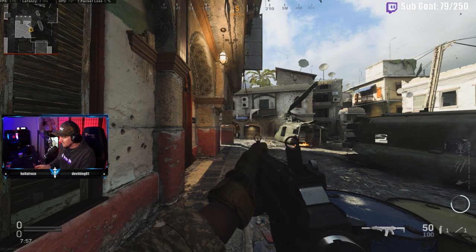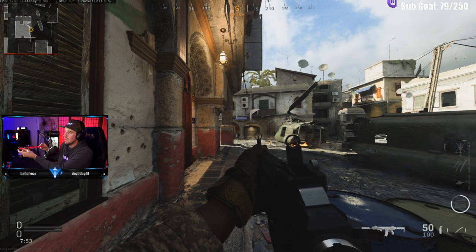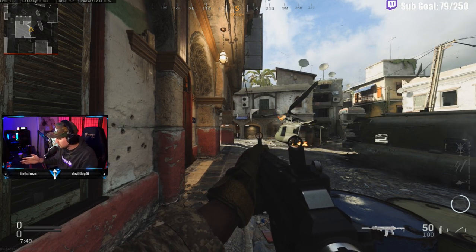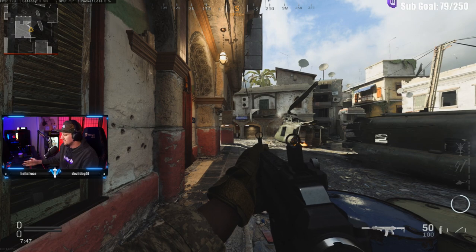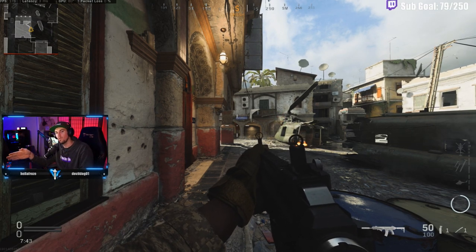What that means is, if you take a look right here — we got my mouse, I got my ruler. I moved my mouse from the 0-inch mark to the 6-inch mark, and by the time I get to the 6-inch mark, I should have done a perfect 180 in-game.